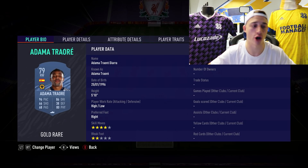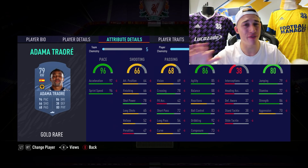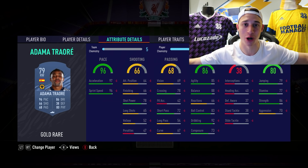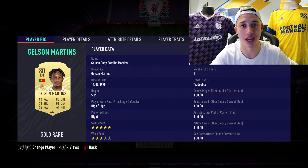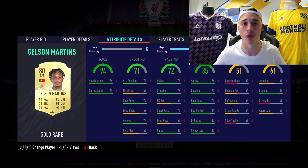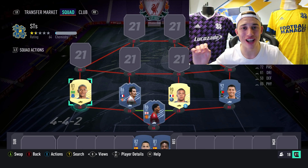Honorable mentions for right wingers — Adama Traore. I know you're looking at 66 shooting and 68 passing and 2-star weak foot, but Traore is one of those players you want to bring on in the 70th minute and just run. 96 pace and 86 dribbling — as a super sub he's gonna burn past left and right backs. Same for Gelson Martins, who also links to a striker coming up — he's French, plays for Monaco. 5-star skills, works out wide or at CAM. Right wingers were a bit of a struggle overall.